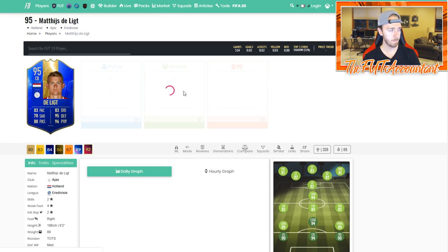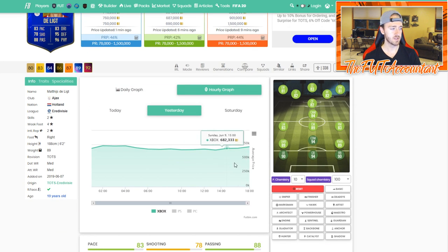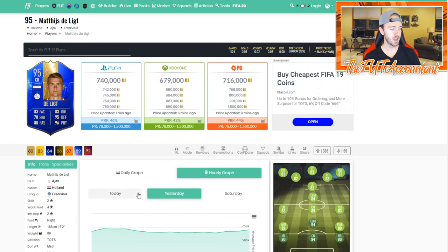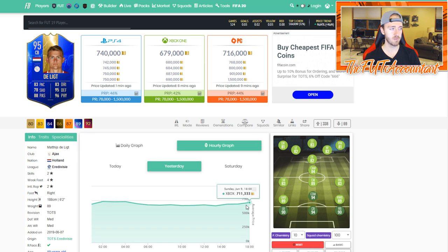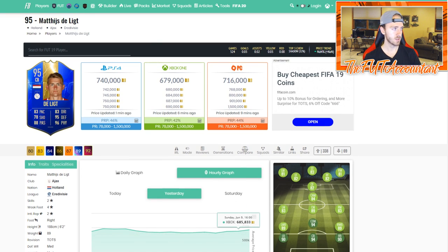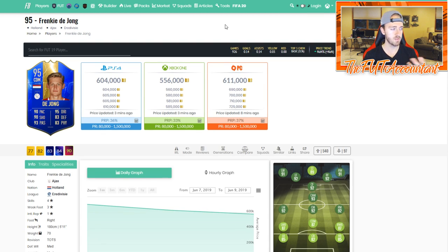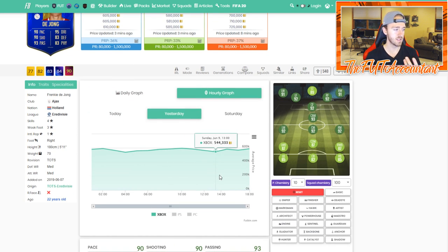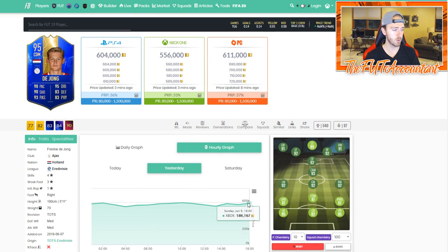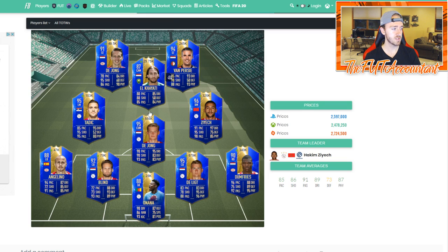Delict had a nice jump as well. Before the SBC he was around 650,000 coins. After the SBC he rose well over 700 — 711, 712. I did at one point see him at 740, 750, so that was a nice rebound. DeYoung had a big bounce up as well. You saw DeYoung here at 544 — he went back up to about 600 at one point. So these cards were just highly valued.